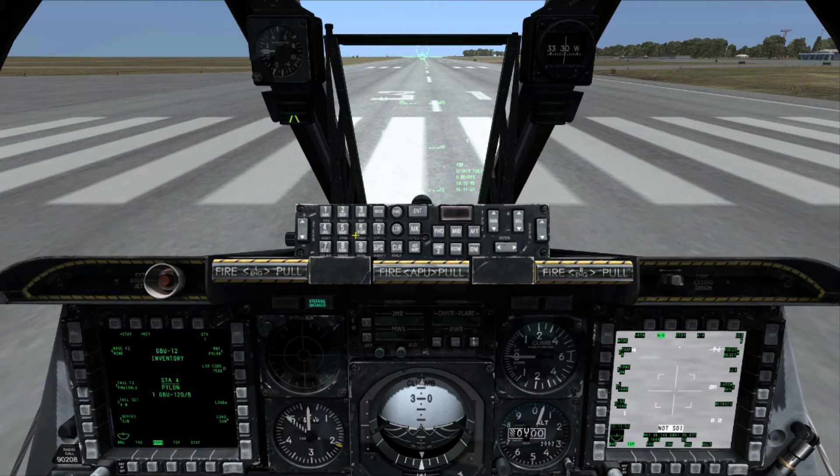If you enter the wrong value in the UFC and wish to clear it, use the clear key to clear the value. The max value that can be used is 1688, and that max value is per digit, so a value of 1599 would not work.